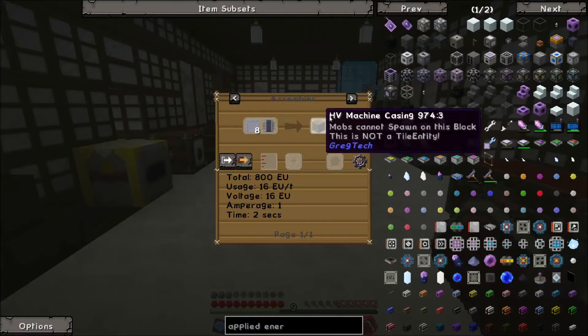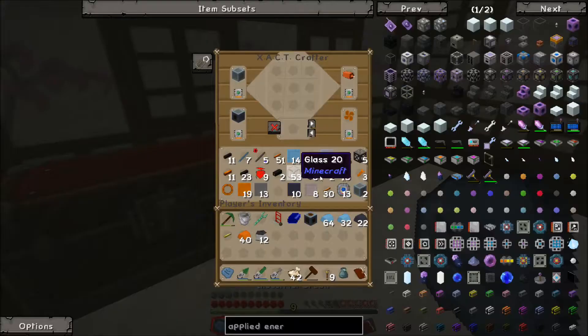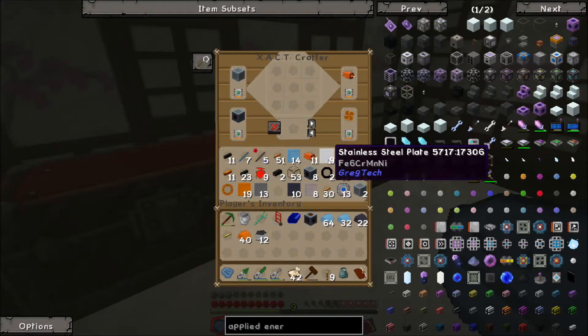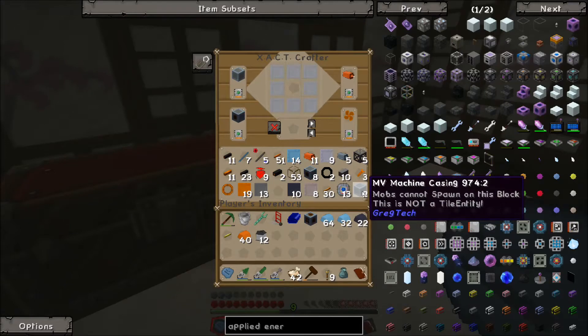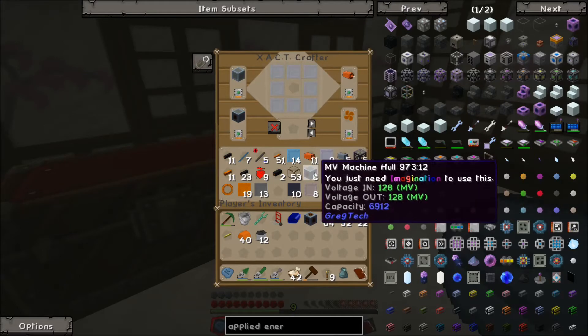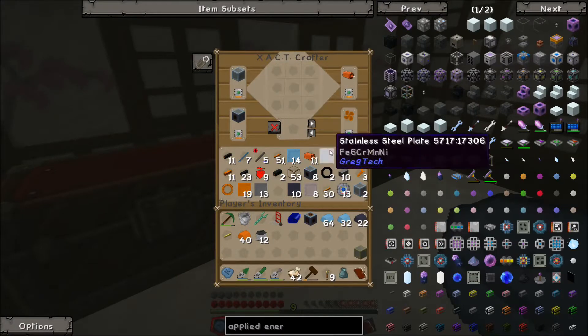We could make the casing but not the machine hull with what we have. We might get ourselves one of these. Kind of exciting to be starting into HV, I think, but I have a feeling it's going to be fairly expensive. To actually get this we're going to need to go ahead and get some more gold cable — it seems like that's something we're going to be needing a fair bit of here fairly soon.